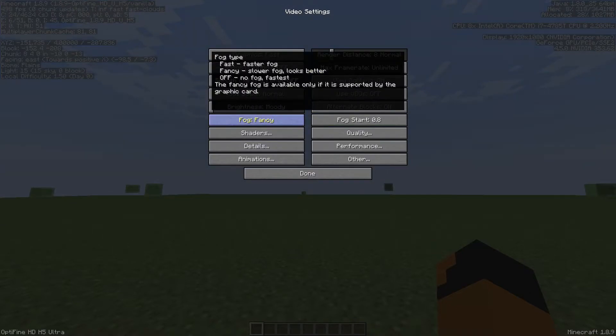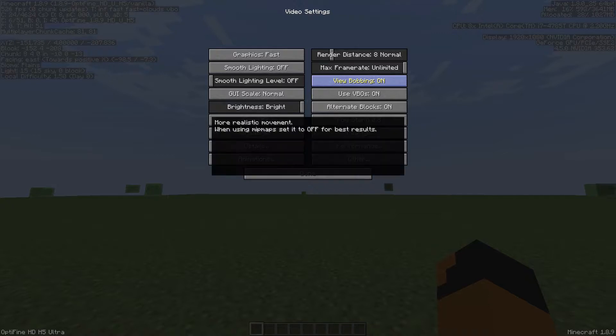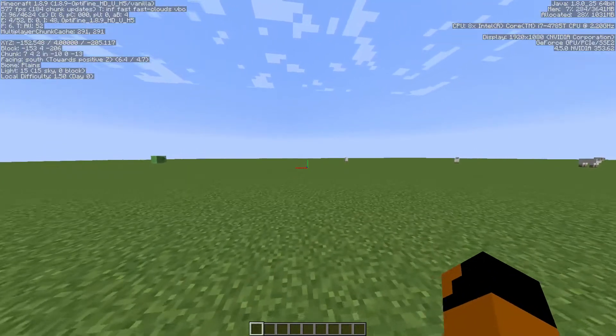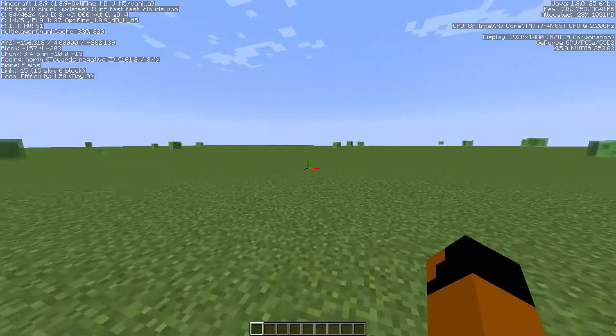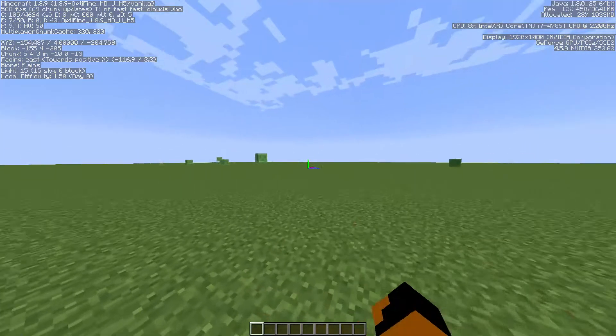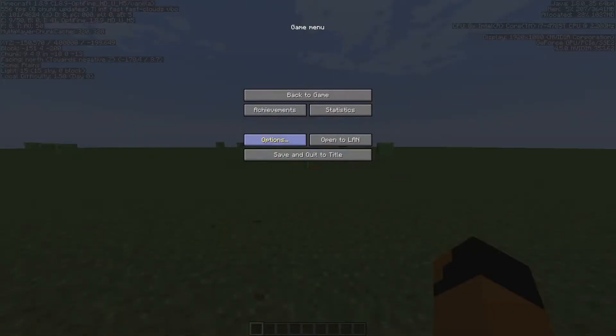I would have my fog off, my brightness on bright, and my VBOs on. View bobbing you could have on or off — it's just like your hand moving and stuff. If you turn it off, this is what it will look like. It's kind of like when you're showing a render.